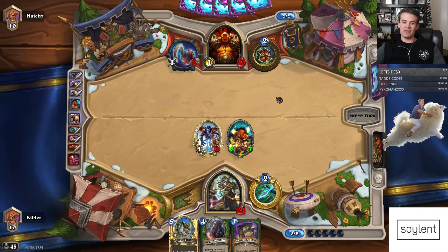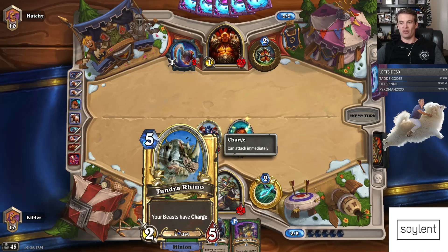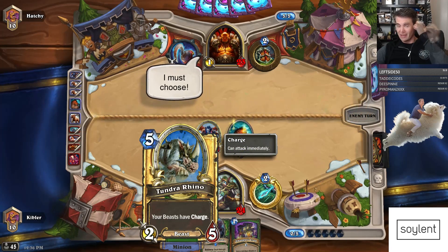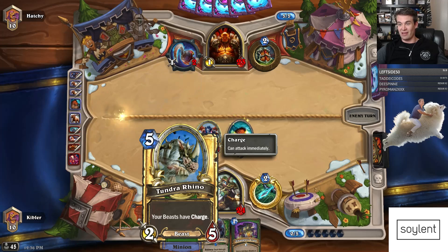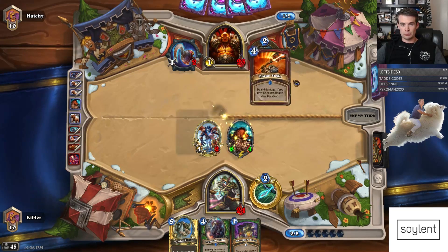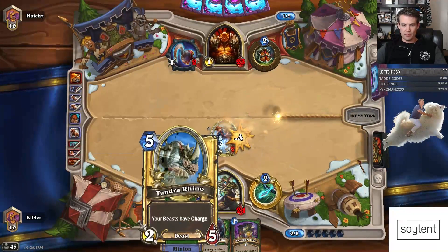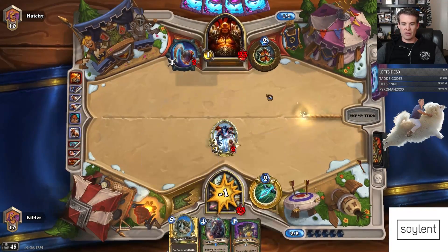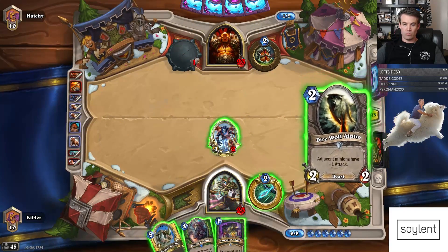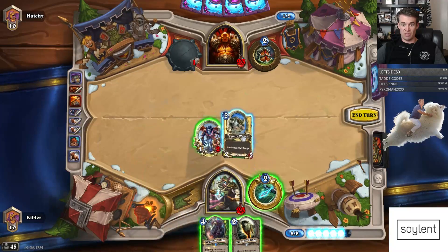Why is Tundra Rhino in this deck? It's one of the best cards in the deck — it acts as removal and your kill condition a lot of times. Tundra Rhino plus any of the deathrattle guys like Rat Pack, especially with Scavenging Hyena, is just absolutely brutal. Oh, Mortal Strike him. I'm gonna Smuggler's Crate into Rhino — went on this guy which is gonna be great for next turn.